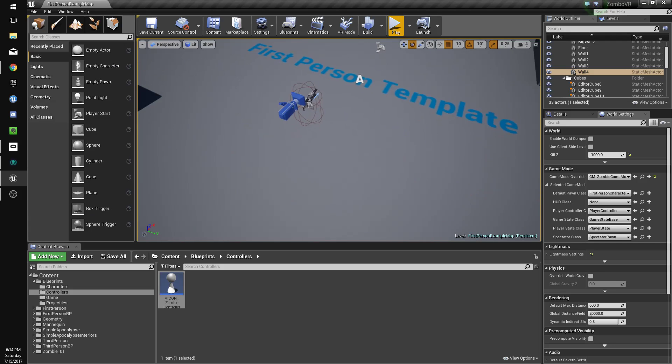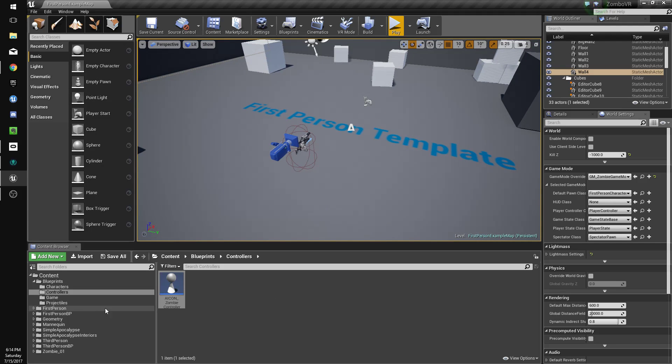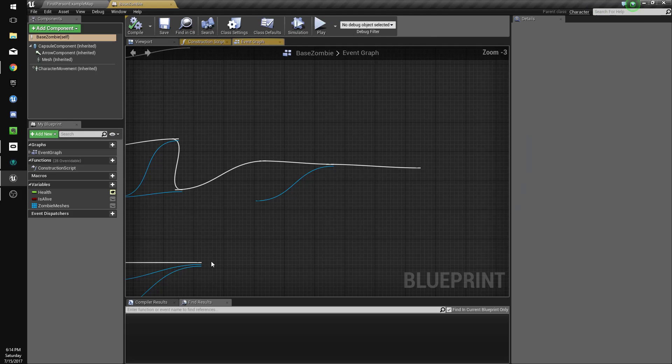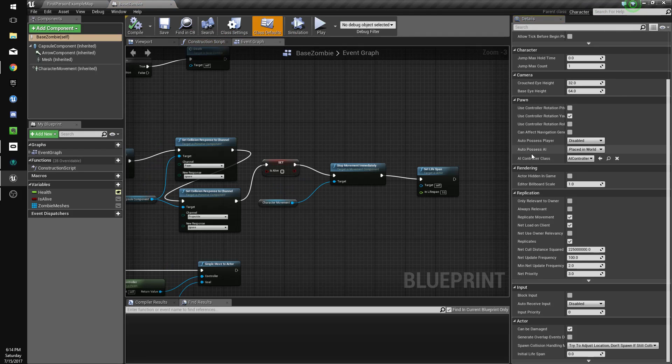The Detour Crowd Controller — the difference between it and a regular AI controller is it allows you to walk around things and works like a crowd. The zombies will gather around you better and be better at ignoring each other. We'll go to our zombies, go to class defaults, change AI controller class to AI_Con_Zombie_Controller, and set auto possess to 'placed in world or spawned'.